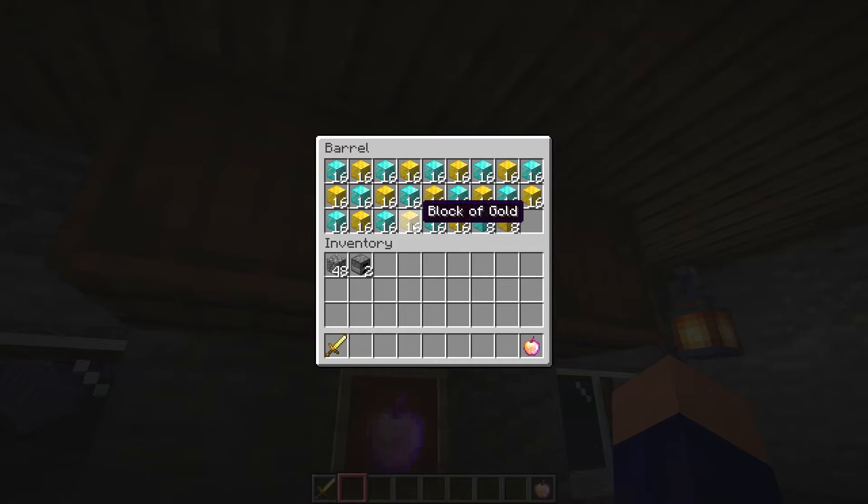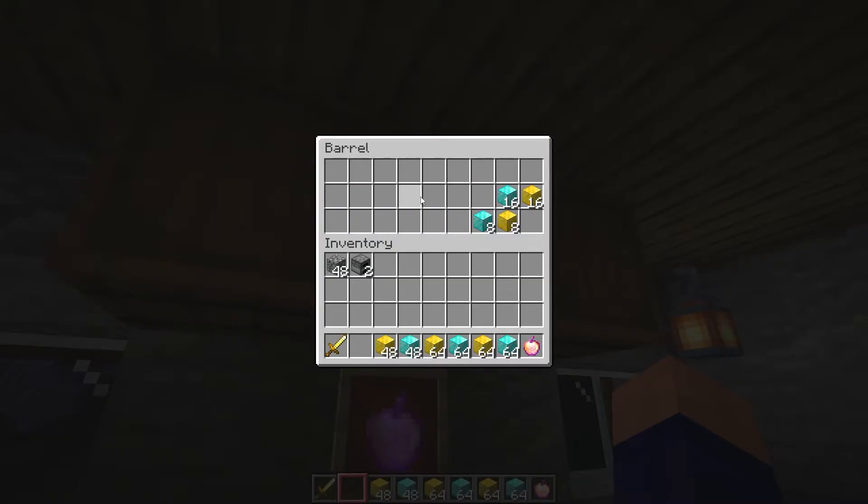Another thing you can do is pick up an item, hold down the left mouse button, then press your shift key, and it will put all items of that same type into your other inventory. That's an easy way to pick up all of the cobblestone from a chest, for instance. You can also do this without holding a specific item — just hold down the shift key, press and hold the left mouse button, and quickly drag over all the items to bring them to your inventory. It also works in reverse to put items back into the chest.